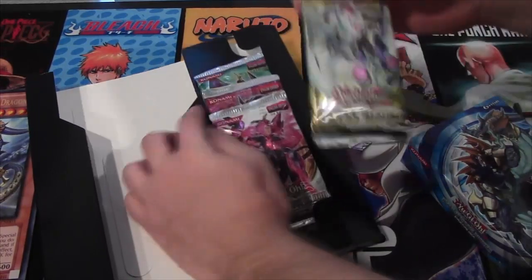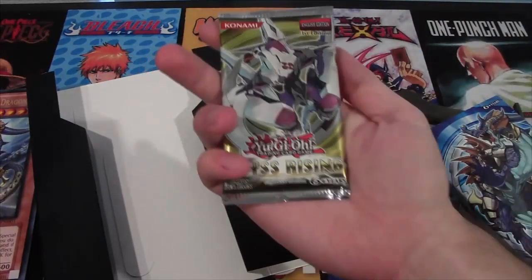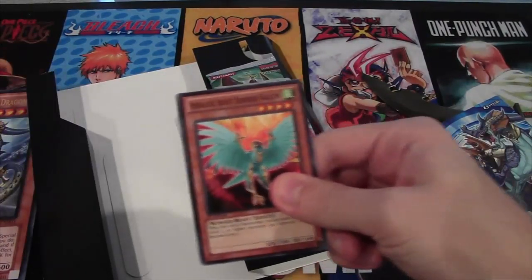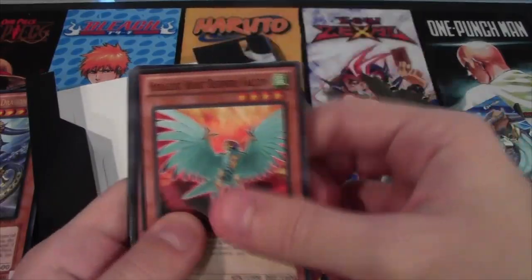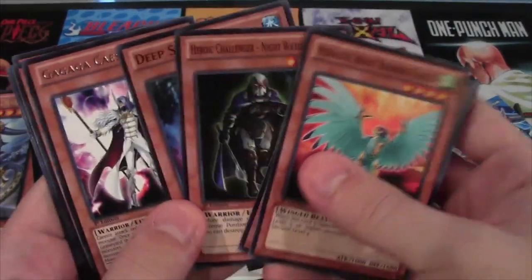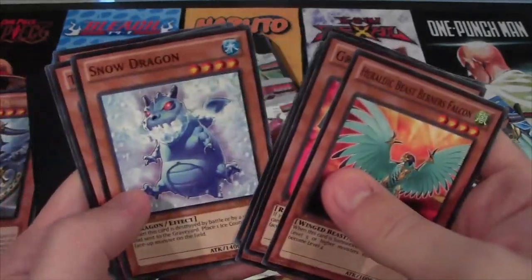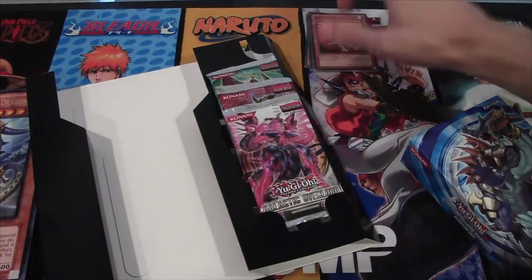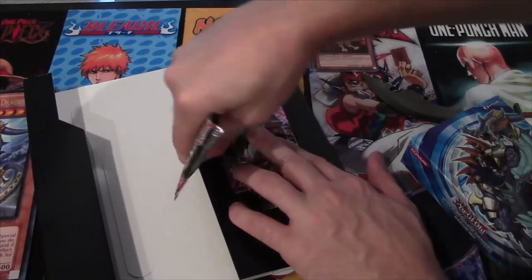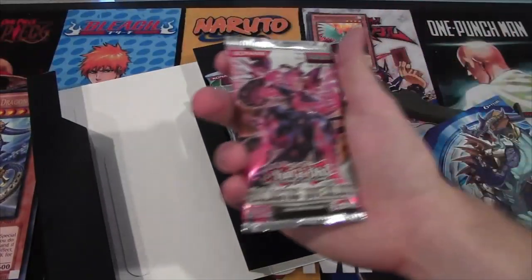The dreaded glue. There we go — I'm really not that weak, it's just the glue is really strong. All right, we have a Ga-Ga-Kaiser. Snow Dragon. No holofoil unfortunately on that one. I think I've opened a lot of Abyss Rising packs lately. You can hear that glue.